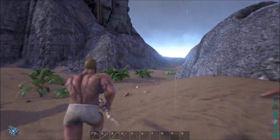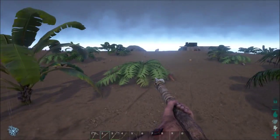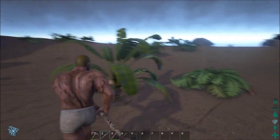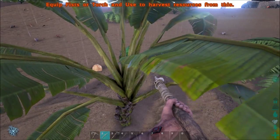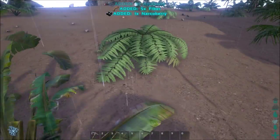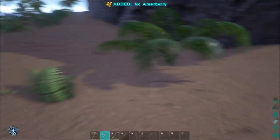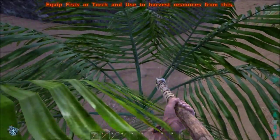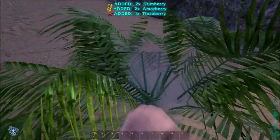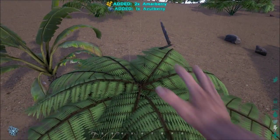Right now I'm just scouting the area. The main thing is fiber — you need a bunch of fiber. There's a lot of berries out here. Certain plants give more fiber than others.